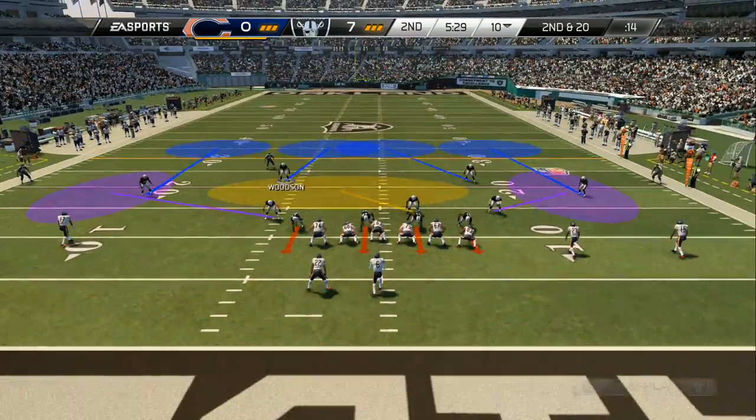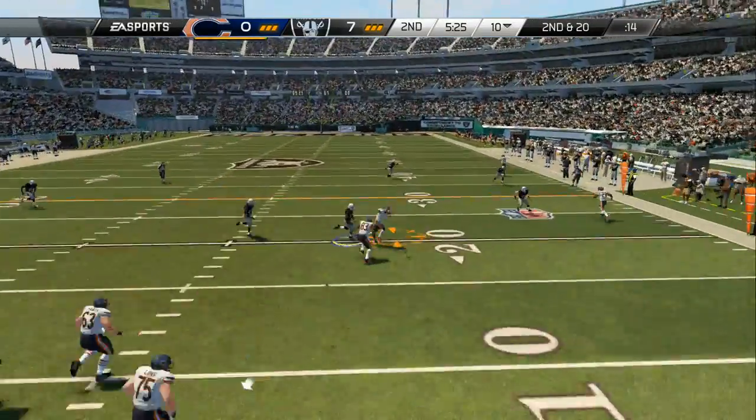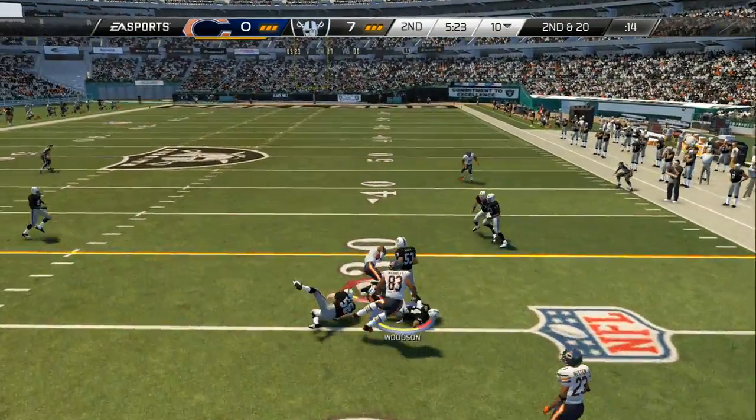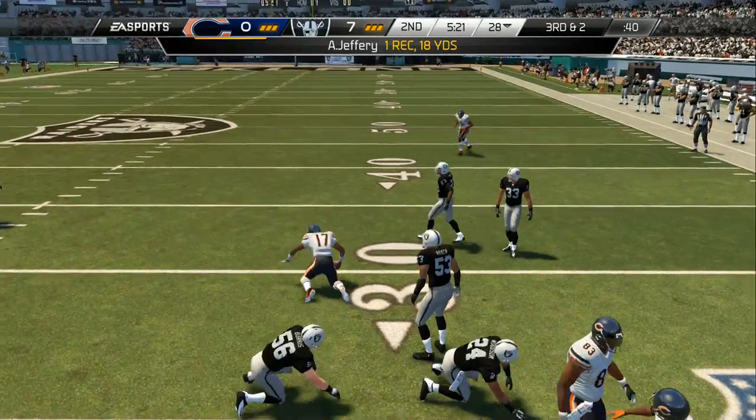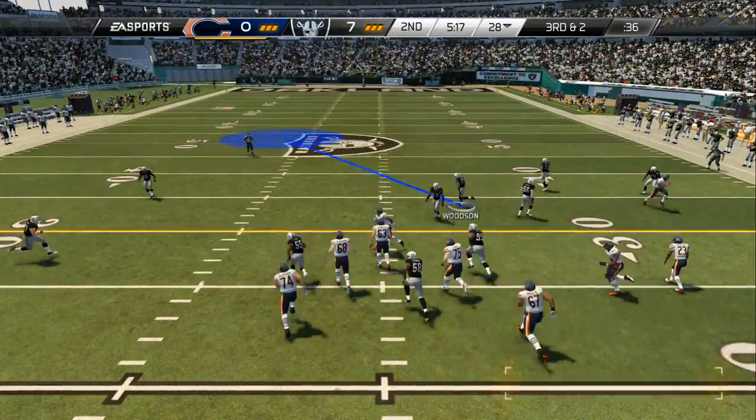Hester's a receiver in the slot. Cutler steps back into the gun, looking to the right side and throwing — brings it into his body. The best thing to say there, Jim, is it's a completed pass, but he still did not get a first down.